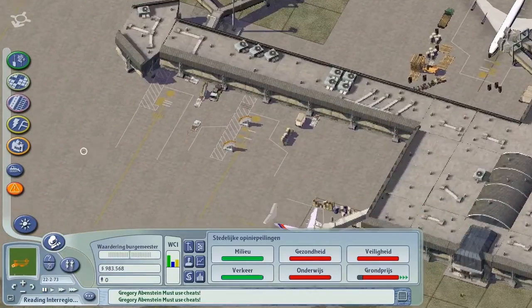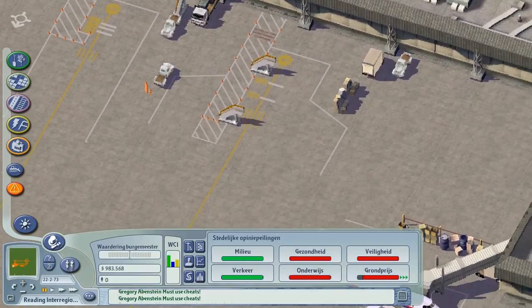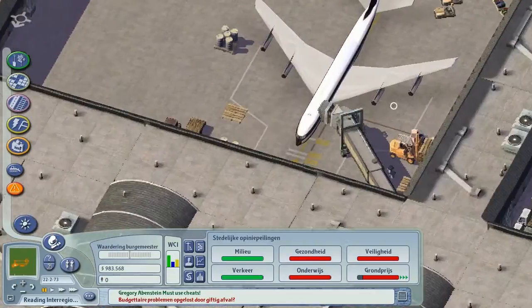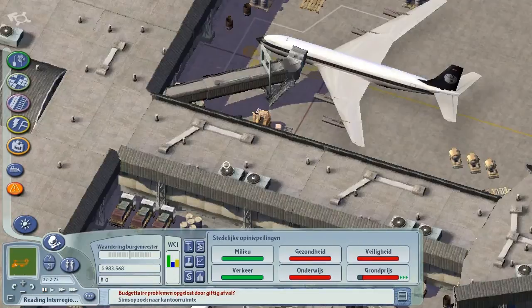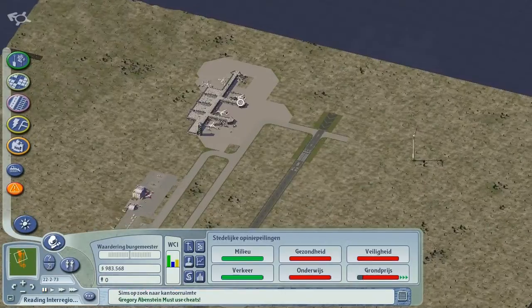I placed some walking areas for very small or business airplanes here, as you can see. I'm kind of thinking I will install some mods for these liveries, because the Maxis ones just look so ugly. Man, look at it.